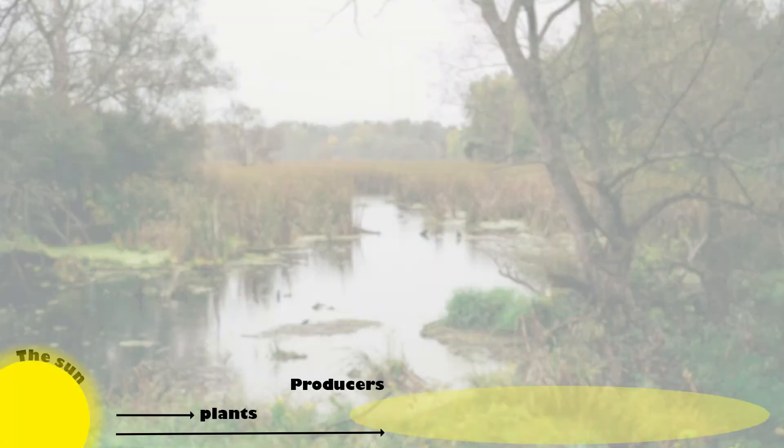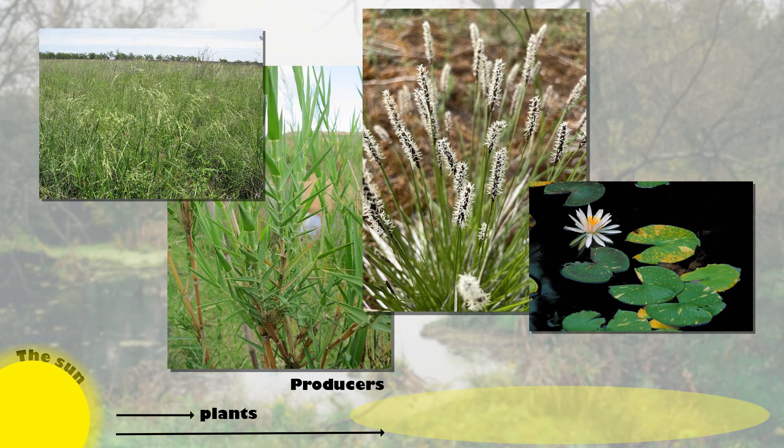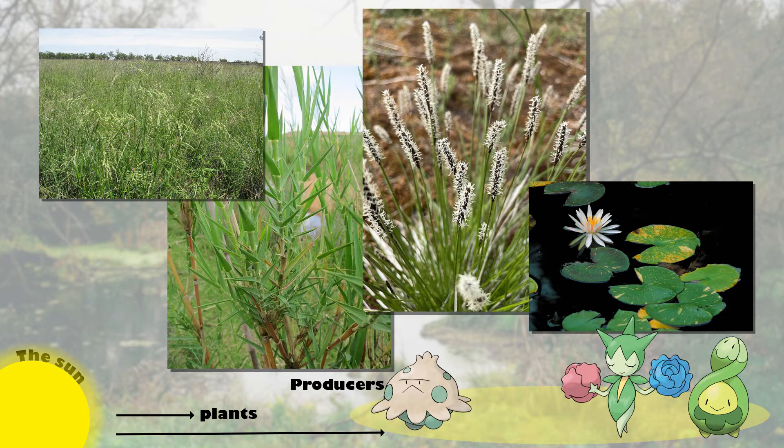At the very base of our food chain, we have our producers — things like plants or other organisms that produce their own energy. In the Great Marsh, you have plants such as grasses, reeds, sedges, and aquatic plants, but also Pokemon that are able to photosynthesize, such as Budew, Roselia, Shroomish, and Tangela.